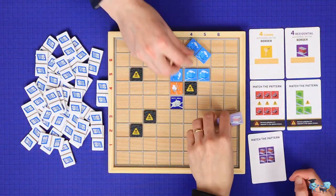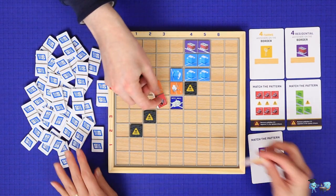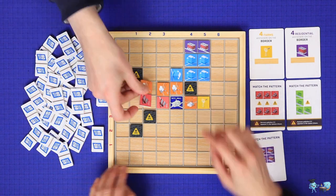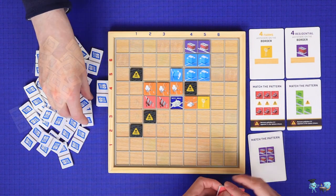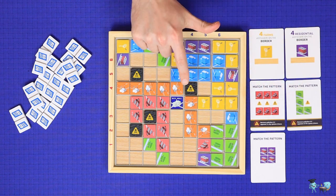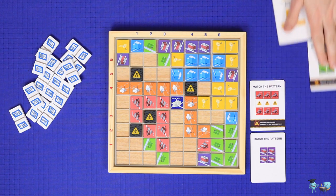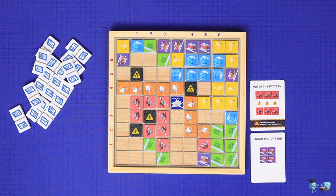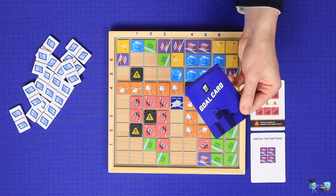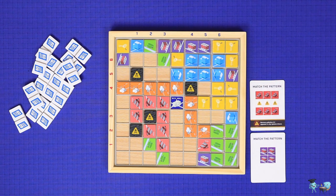60 Second City is a two-player real-time cooperative puzzle game in which you will work together to try to build up a city that meets a predetermined set of goals. Over five rounds, players will need to try to match patterns and avoid and resolve pollution in order to complete as many goals as possible. And if they can complete all of their pre-selected goal cards by the end of the fifth round, then they'll win the game.